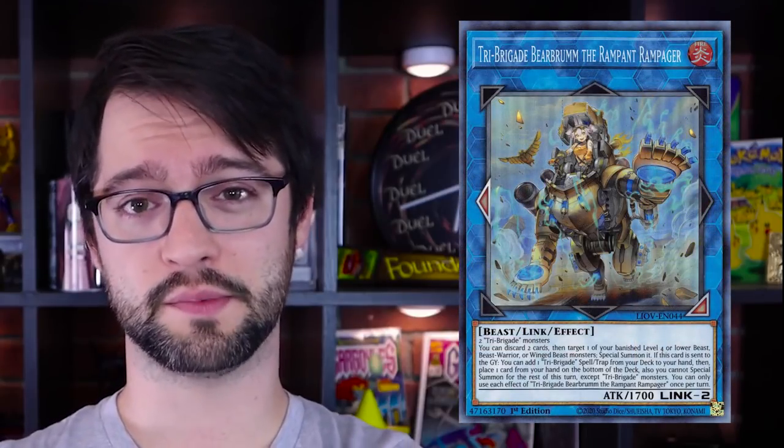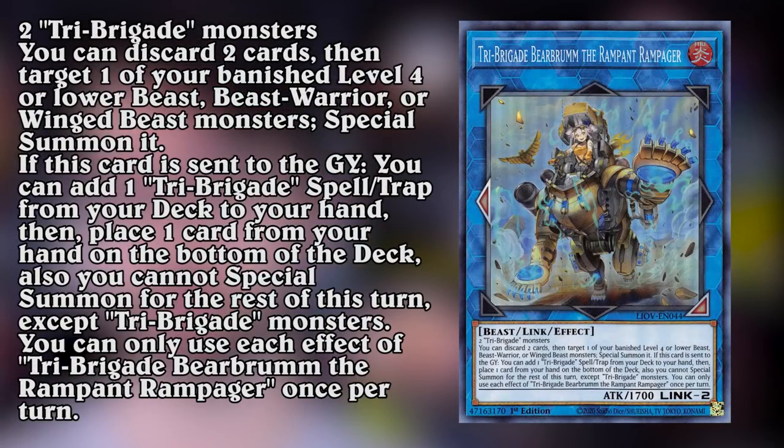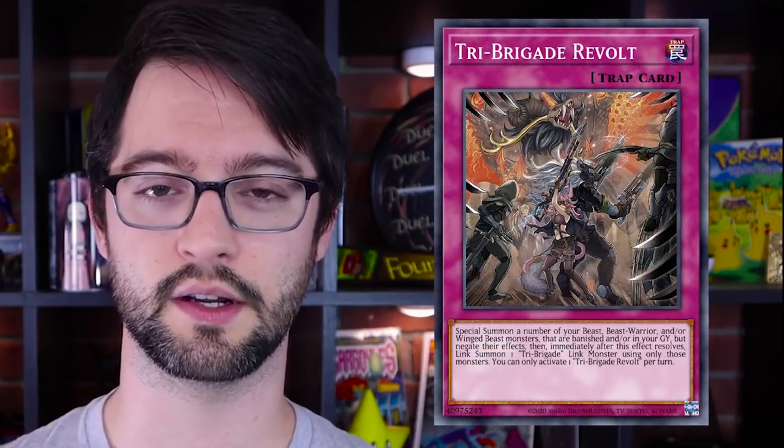Tri Brigade Bear Brum, the Rampant Rampager. Link 2 Fire Beast Monster, 1700 attack, made of two Tri Brigade monsters. The first effect: you can discard two cards and then target one of your banished Beast, Beast Warrior, or Wing Beast monsters and special summon it. It also has the effect that if this card is sent to the graveyard you can add one Tri Brigade spell or trap from your deck to your hand, but then you have to place one card from your hand to the bottom of your deck and you're locked into Tri Brigades for the rest of the turn. The obvious utility is linking it away for a higher link rating Tri Brigade to get one of your spell or traps - probably Revolt, because it's a non-targeting banish.